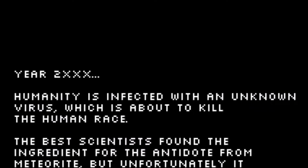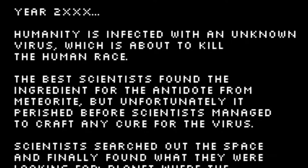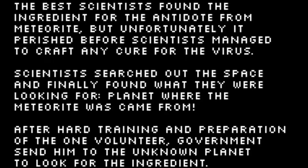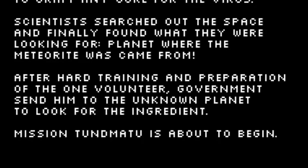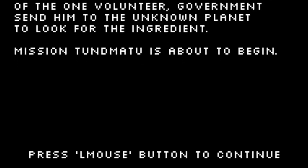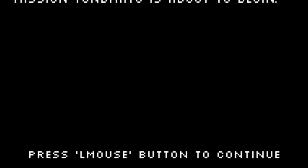Year 2XXX. Humanity is infected with an unknown virus which is about to kill the human race. The best scientists found the ingredient for the antidote from a meteorite, but unfortunately it perished before scientists managed to craft any cure for the virus. Scientists searched out the space and finally found what they were looking for. After hard training and preparation, mission Tundmatu is about to begin. I don't know if I'm saying that right, but that's what I'm gonna say — Tundmatu. Press left mouse button to continue.